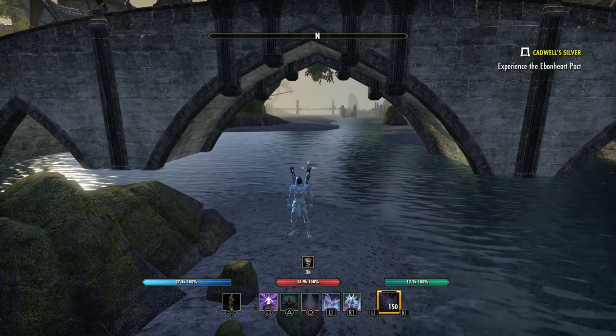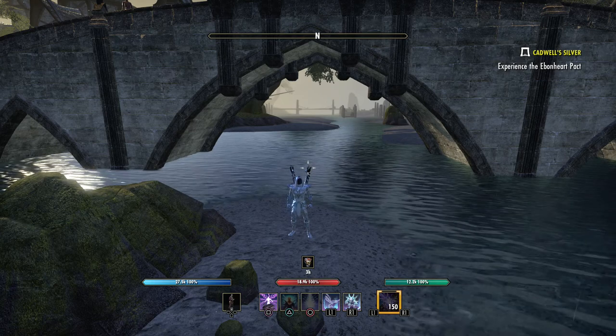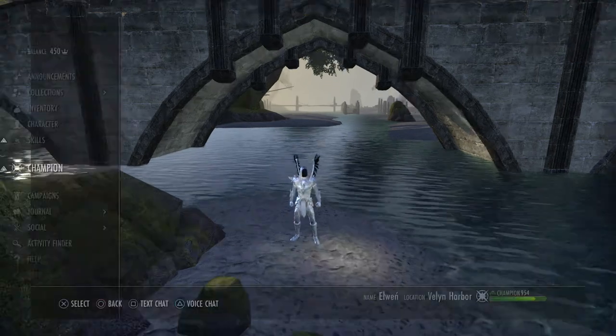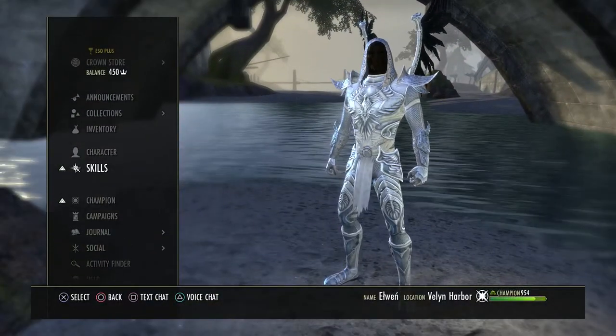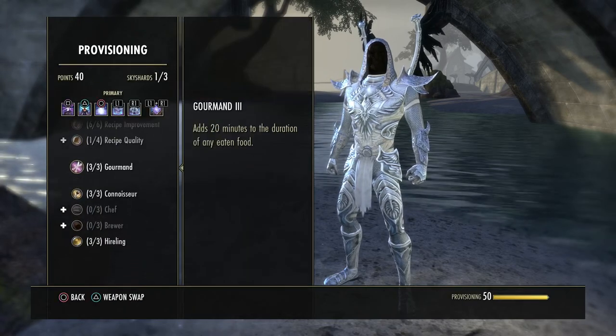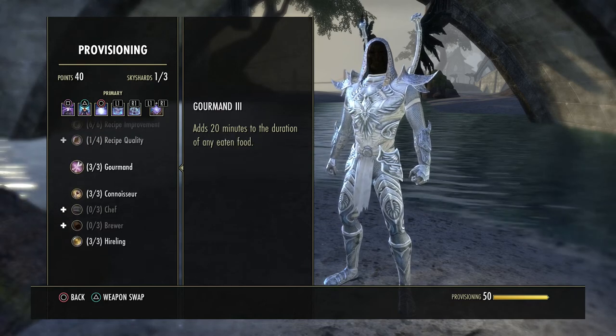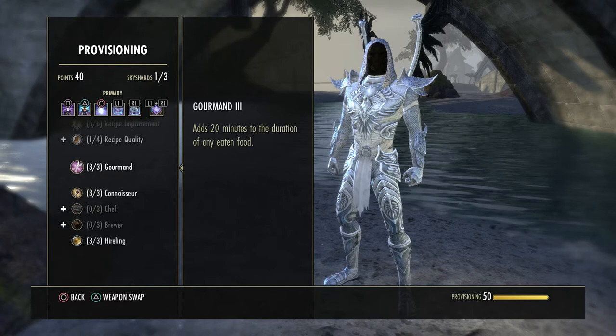If you look down right now above my health bar, it shows I have three hours on the food that I have used, and a lot of people are wondering how that works. Of course in the skill section, the passives in the provisioning are still here — the ones that give you 20 minutes on eating food and 20 minutes on a consumed drink. You want to have both of these maxed to three so you can get that 20 minutes for each.